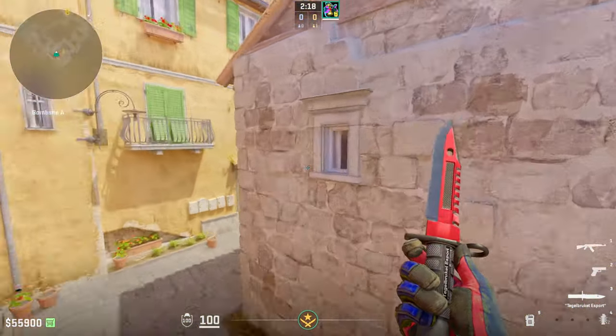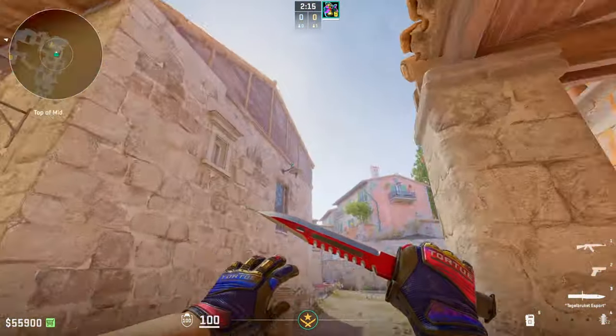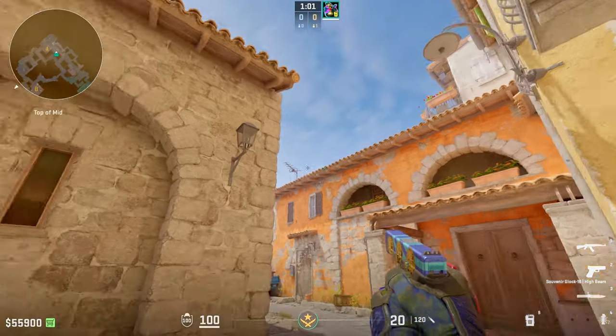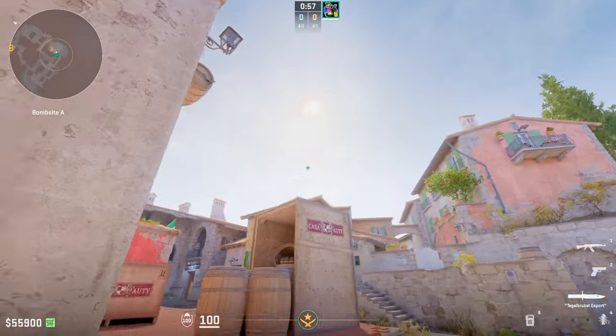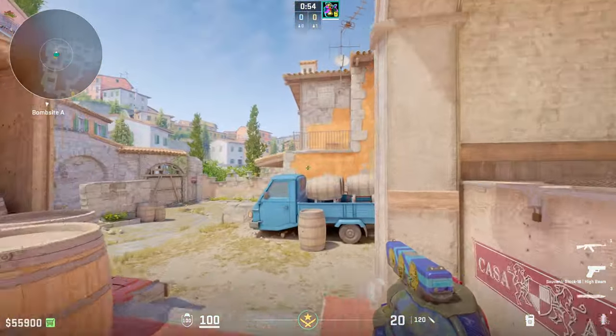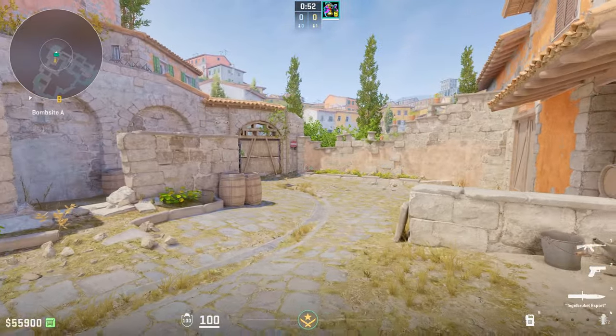The best part about this flash is it doesn't blind you or any of your teammates. Right after you throw this flash, you and your team should scale up onto site, run against this wall, and as soon as it pops on site, swing the corner and kill anyone blinded. Some of you should also swing into pit and kill anyone blinded.